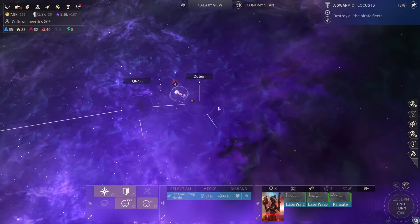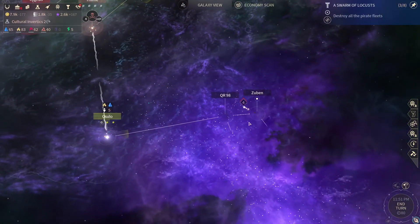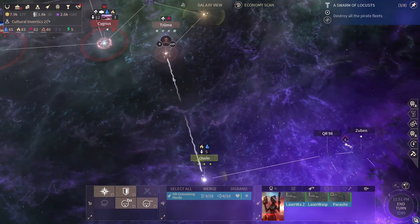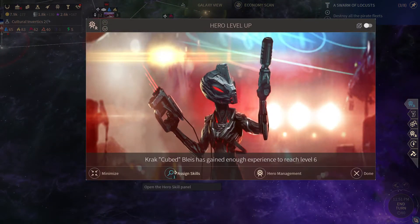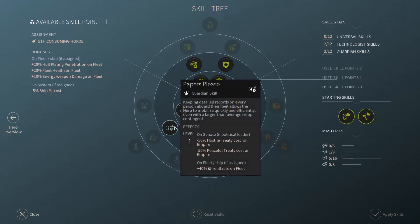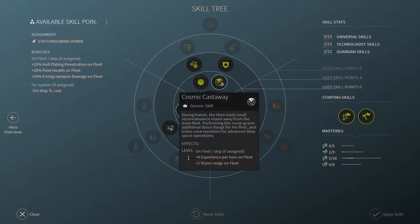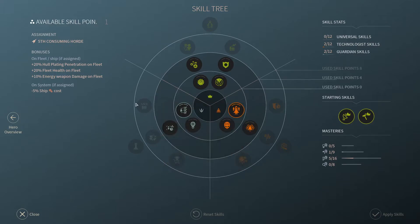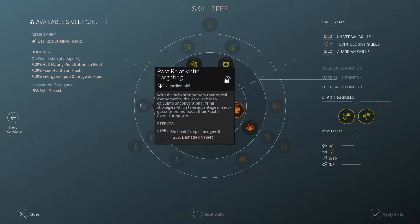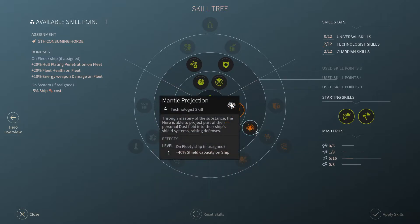We get the pirate laser that I really don't need. And Zubin is a really sad, sad system. So I'll bring the fleet back home, but we get a skill. I like to get a skill. And now we will have more shield capacity on the ship, I'm thinking. The good stuff comes here — 20 hull plate absorption and 20% damage on the fleet. Yum yum yum. So I think we'll go with this.